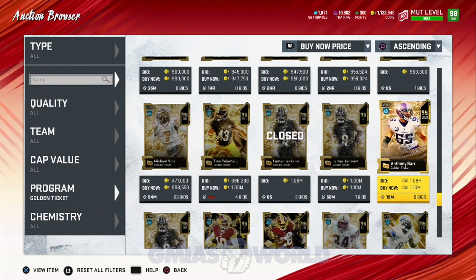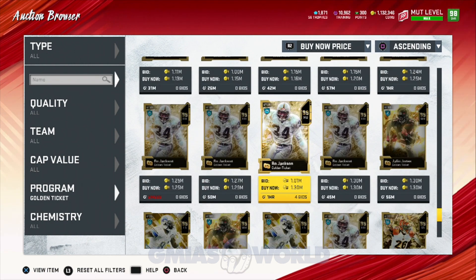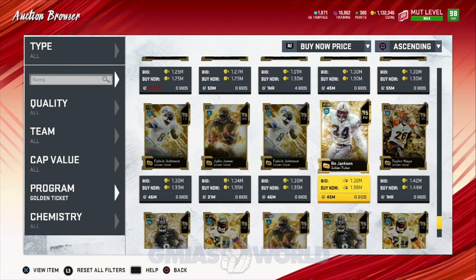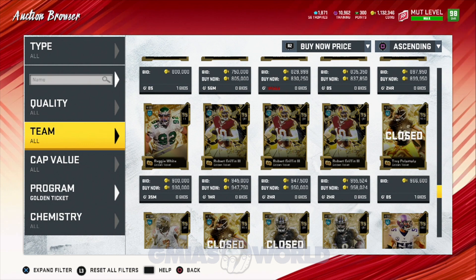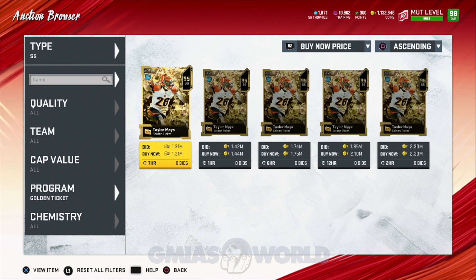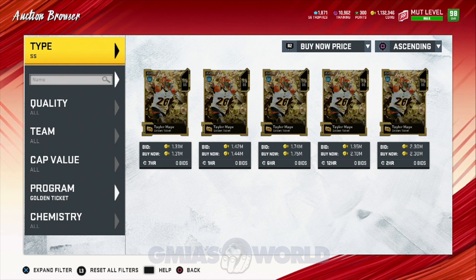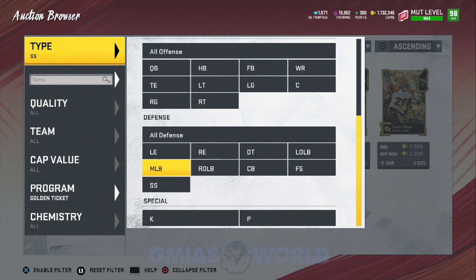So right now, this guy just sold for $966K. This guy's $1.09M. What else we got going on? $1.25M — nobody's buying this guy. I don't know what's going on with Julio. Is Julio really still selling? I know that Taylor Mays recently sold for about $1.24M, so I know he's up past that amount. If you guys want to make sure you're getting the most bang for your buck, I would go based on positions and see the average prices of everything. Taylor Mays, in my opinion, is the best golden ticket out of everybody there, other than Bo Jackson on the other side of the ball.